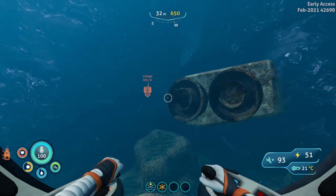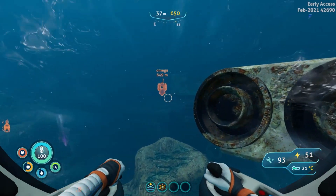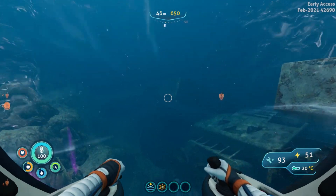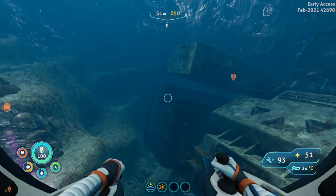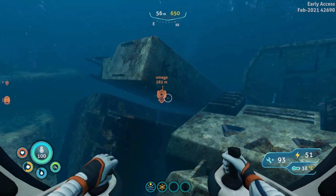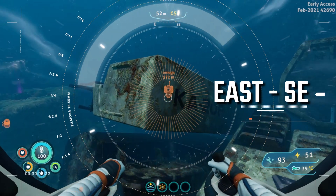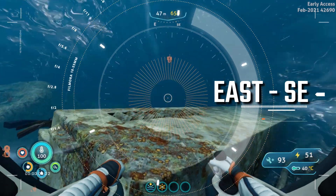Once we get to the back of the ship, we're gonna go to the left and just follow it along all the way to the other burner — the other engine — right here. From here, we're gonna turn ourselves east-southeast, about in the middle. We're gonna go right over the top here.